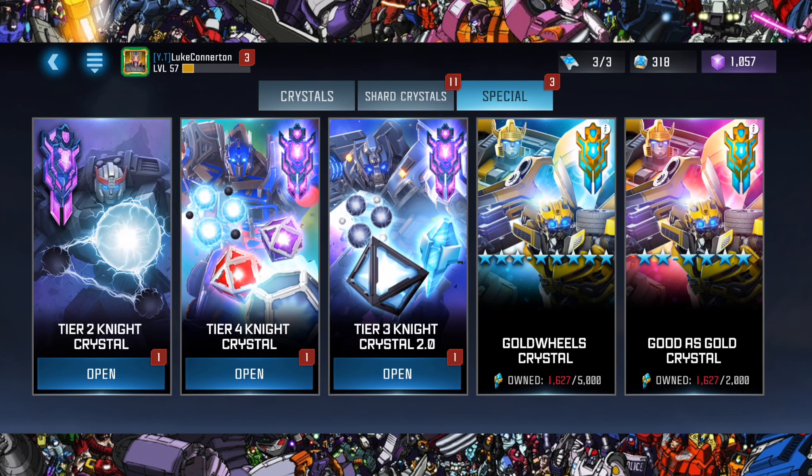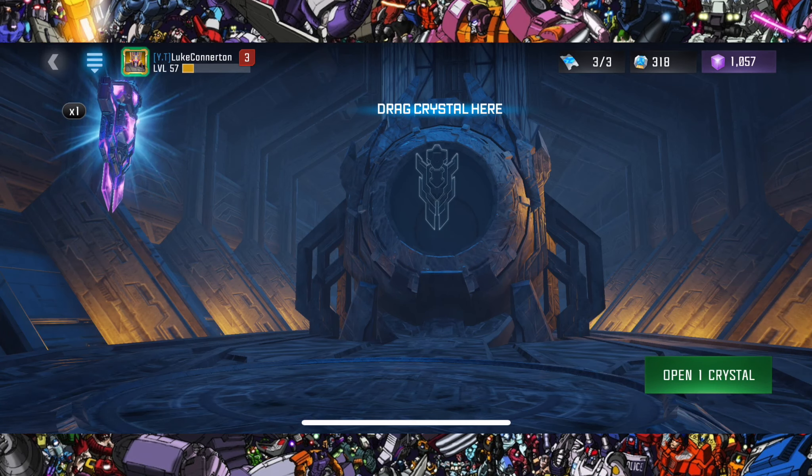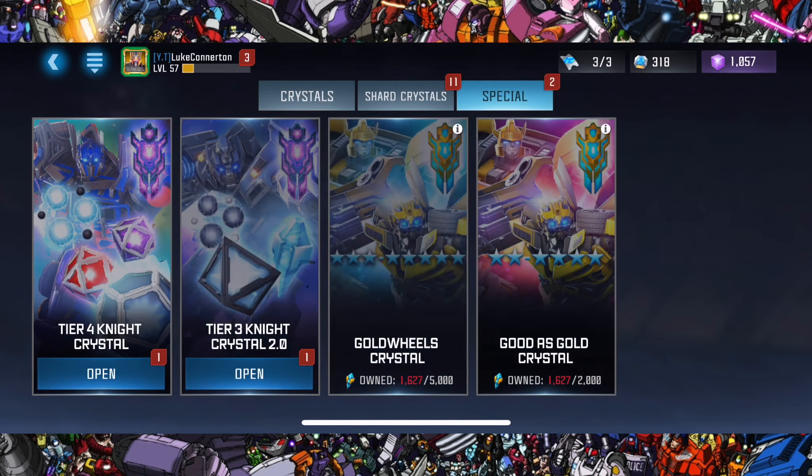I honestly cannot see it happening, but from the tier four Night Crystal if I could somehow get a new five star that'd be amazing. You guys will have to let me know your predictions — what am I going to get from these crystals? There are only three to open so it will be a pretty short video. Starting with the tier two, we rapid pop this as per usual and we get a Freestyle Waspinator. Now we move on to the tier three.